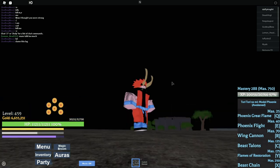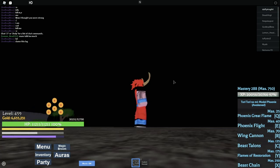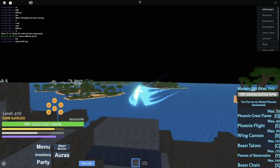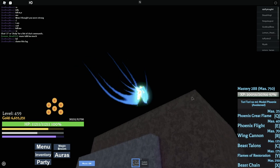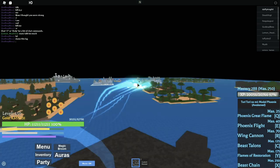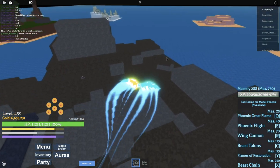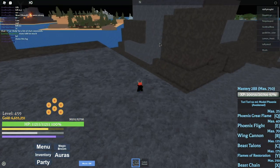I'm on my friend's account since he has Phoenix. So as you can see, when I use the flight move for Phoenix my stamina starts decreasing, and the cooldown is pretty fast now - one second cooldown, I can reuse the move in about one second. I like that!